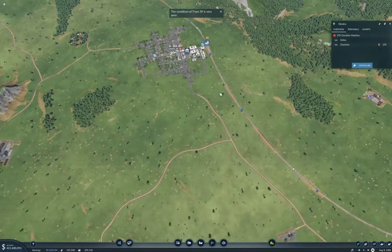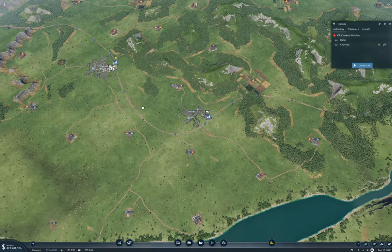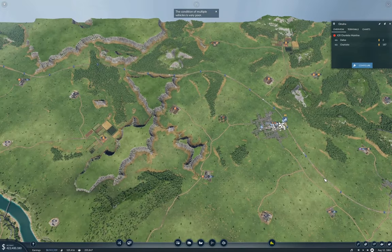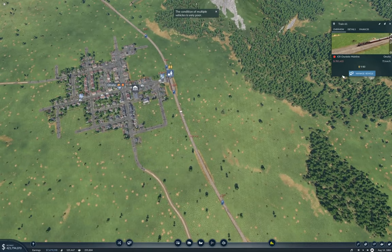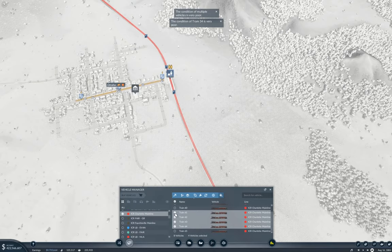169, via Charlotte. I think I might need more trains on this main route here. Manage vehicles — I'm gonna put four more of those on there.